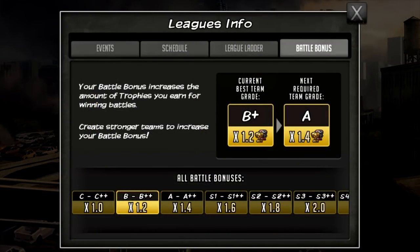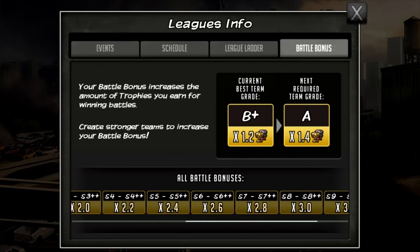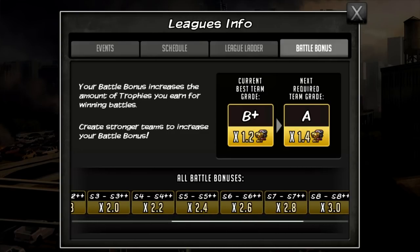Looking at the right hand side, my battle bonus is currently 1.2, and it's based on team grade using the new team grading system. You can see what your current new team grade is by attacking someone in a friendly duel, then leaving it. At the end screen it shows your new team grade in the top left and top right hand corners.